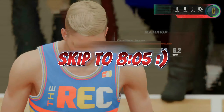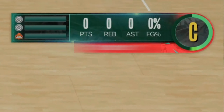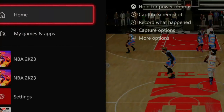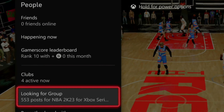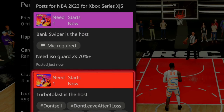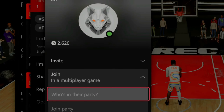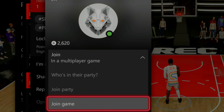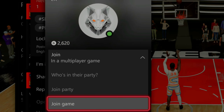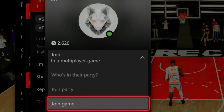As soon as you guys see somebody get the tip-off, all you want to do is hit the middle button on your controller. Then go over to looking for a group and make sure that you join somebody that is in the city. You can scroll down through the list or join somebody on your friends list — just find somebody that's in the city or in a rec center lobby and hit join game.